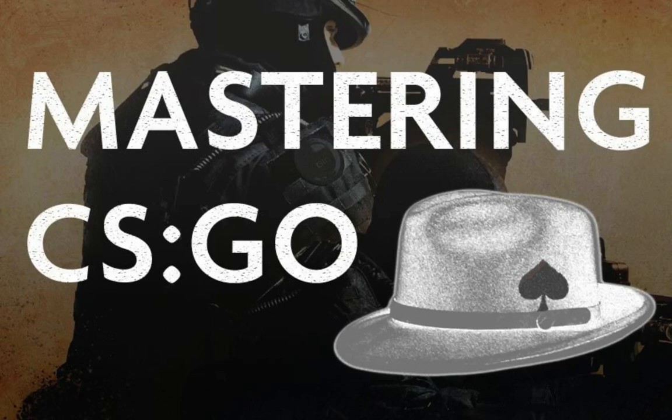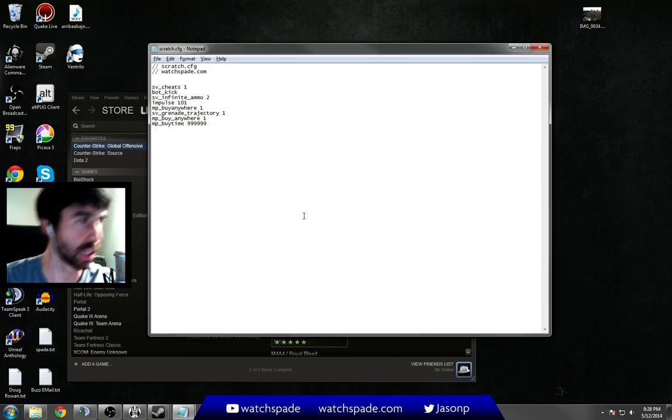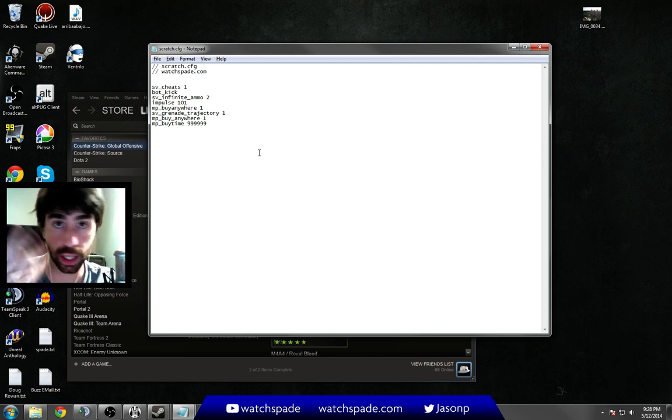Hello, I'm Spade. We're going to try a little live edit version here of a video because I'm setting up a file which is linked in the video description below that I just call scratch.cfg. It's just a couple of console commands that make it easier to run around in game and try different nades, practice, stuff like that — basically automates some stuff that you should be doing anyway. I find that I'm inherently lazy, so if I don't do this, I won't do it as much.